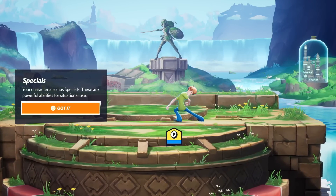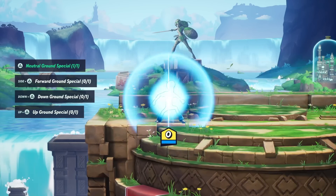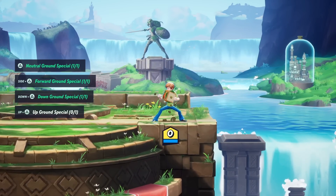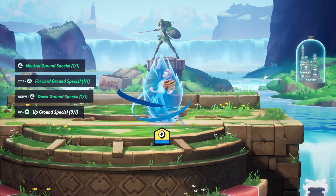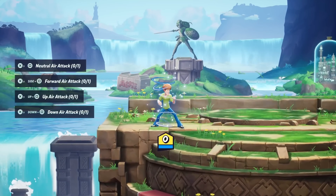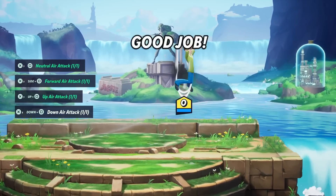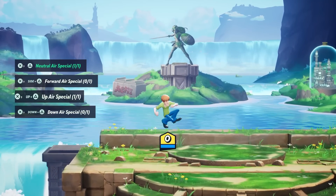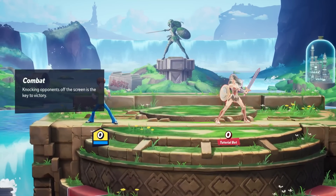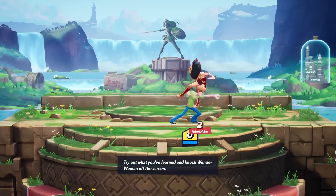Our specials - your character also has specials, which are powerful abilities for situational use. So we have our neutral ground special - whoa, we're powering up! We have our forward ground special, down ground special - we did a sandwich - and then an up ground special. I guess I have to charge up for it or something. Now let's go over attacks and specials in the air. This so far is quite similar to Smash Brothers in almost all ways. I will give the disclaimer that I am really, really bad at Smash Brothers, but I had a lot of fun playing Smash Brothers Ultimate.